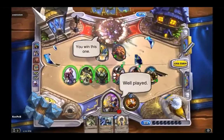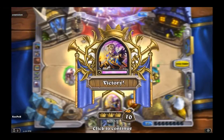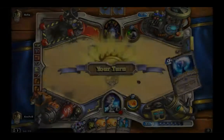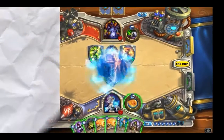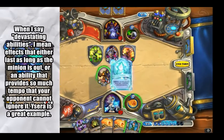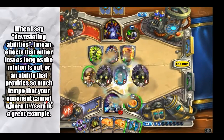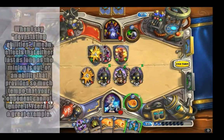Very early aggression decks force opponents to deal with heavy board presence or suffer a loss. Another method of forcing is to play cards that have devastating abilities. The reason why Dr. Boom is so threatening is because he forces your opponent to deal with him and the bombs beside him, thus giving up tempo in the process.